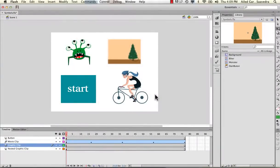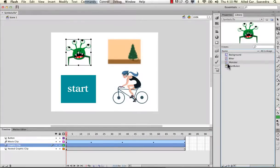This lesson is on symbols and the different types of symbols that are available to you. The first one we're going to look at is this one here — it's the monster. The monster here is a graphic symbol. This is what the little icon looks like for it.